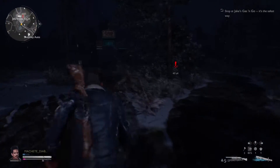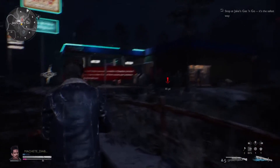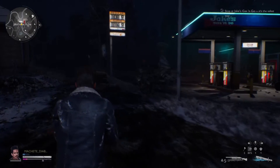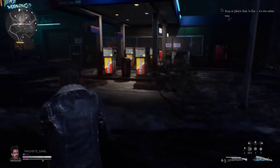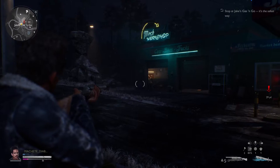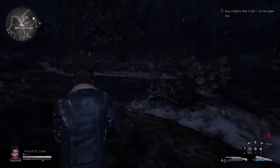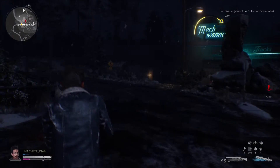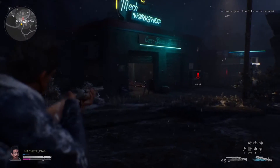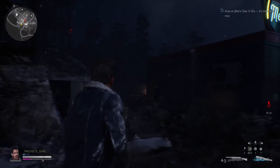You're still technically invisible to all these Demi-Eligos at the gas station — there are like three or four in this area. As long as you don't get too close to them they're not going to spot you or attack you. There's one at the main entrance and one at the shop. What I do is go around the Delta and head towards that street sign up ahead — I find this is the best path to take.